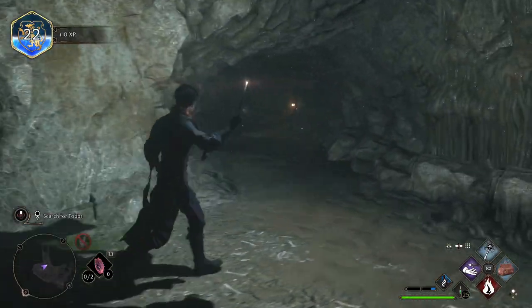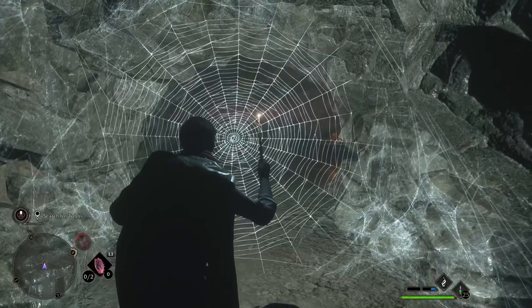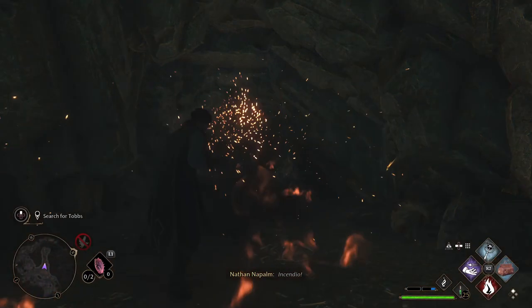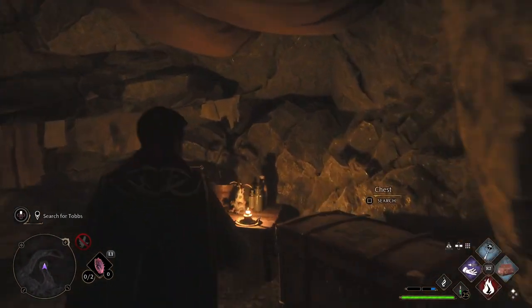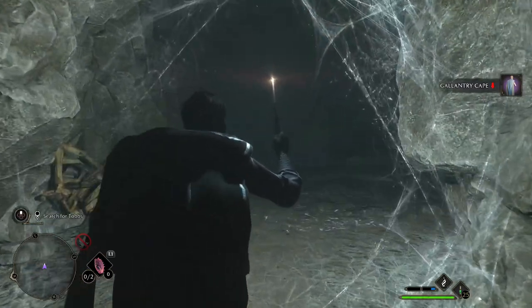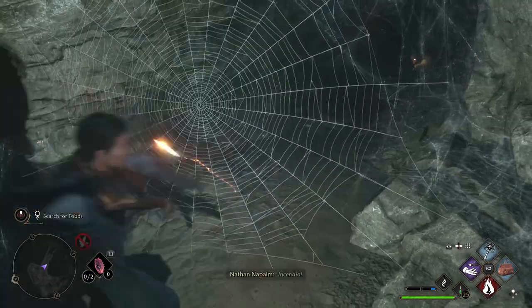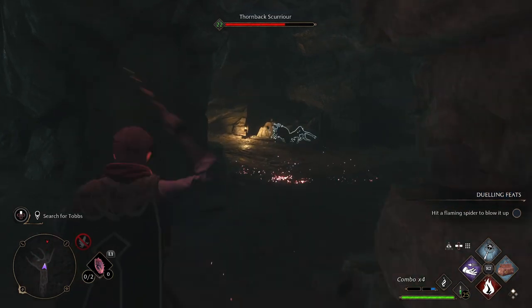Down here where the spiders were is where you continue further with the quest, but we're going to head up to the top first. There is a web here to burn because we've got some treasure back here to get before we head down. So head back into this little hovel, grab your treasure chest. Now we're going to head down to where those spiders had appeared. We're going to have to burn another web here.